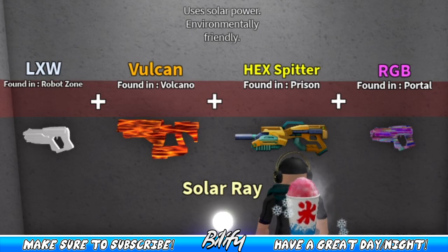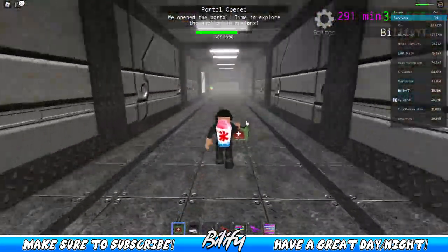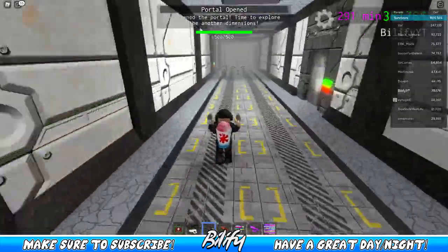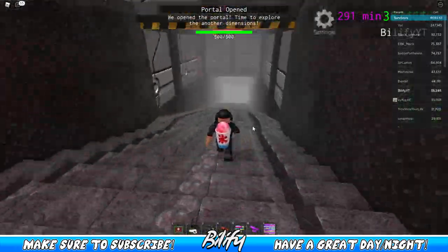The first weapon on our list is going to be the LXW. To get the LXW we're going to follow this exact path. You're going to run down here — at this first four-way stop we're going to take a left. We're going to follow this path all the way to the end. Just kind of run all the way there.